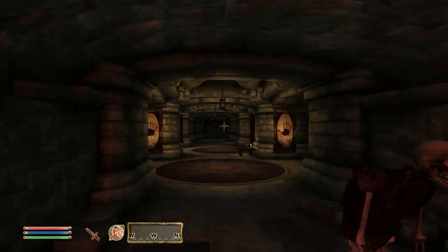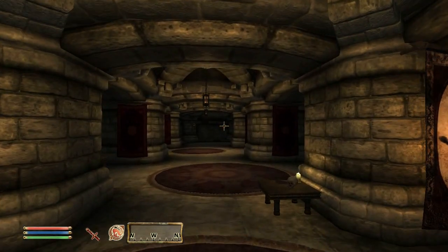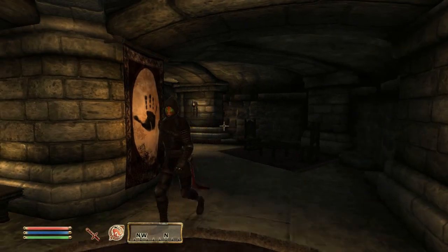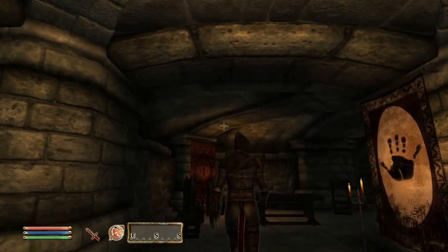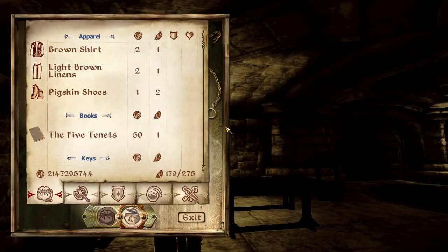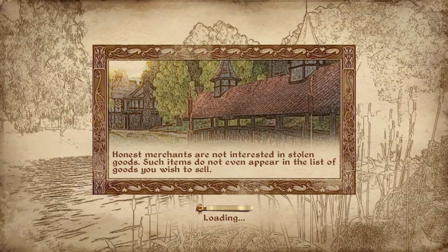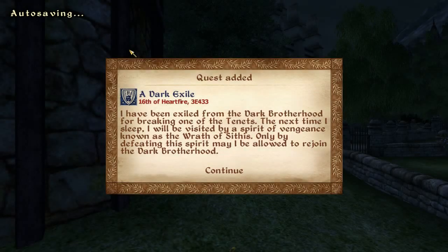Once you are inside the sanctuary, the first thing you need to do to get this item is break one of the five tenants. There are multiple ways to do this, but we're going to do the easiest one — simply get caught pickpocketing from a fellow member. You'll see that we've now been caught and entered a loading screen. We're going to be kicked out of the Dark Brotherhood now.